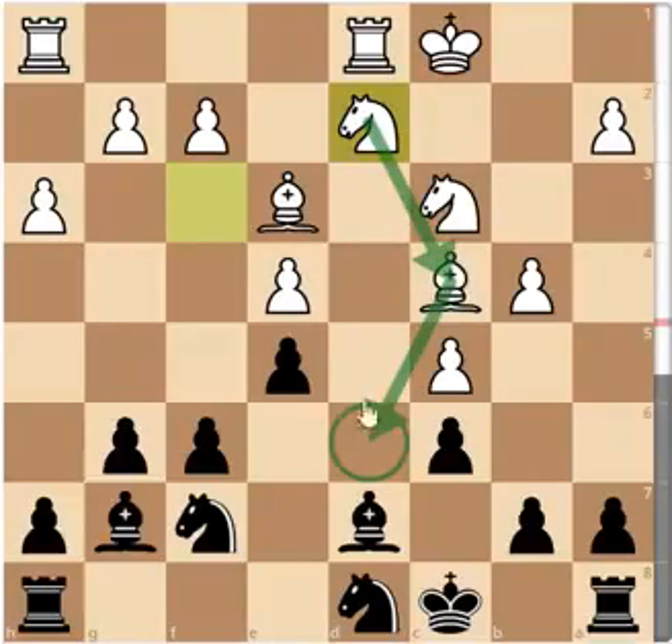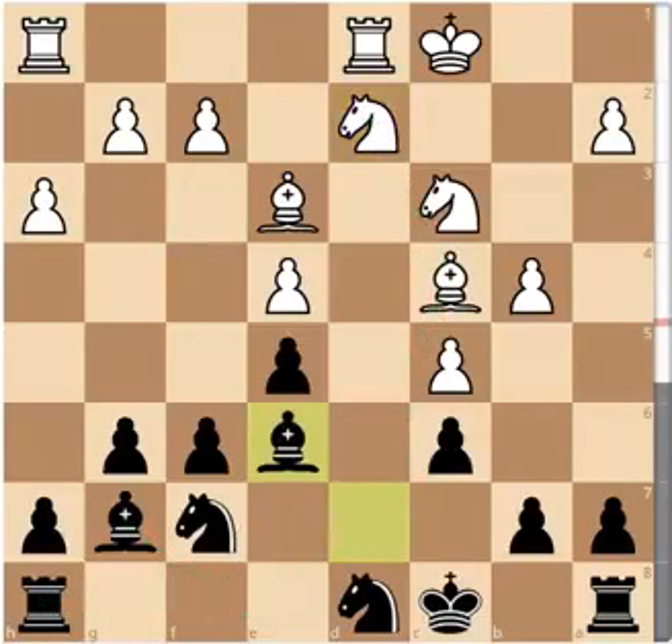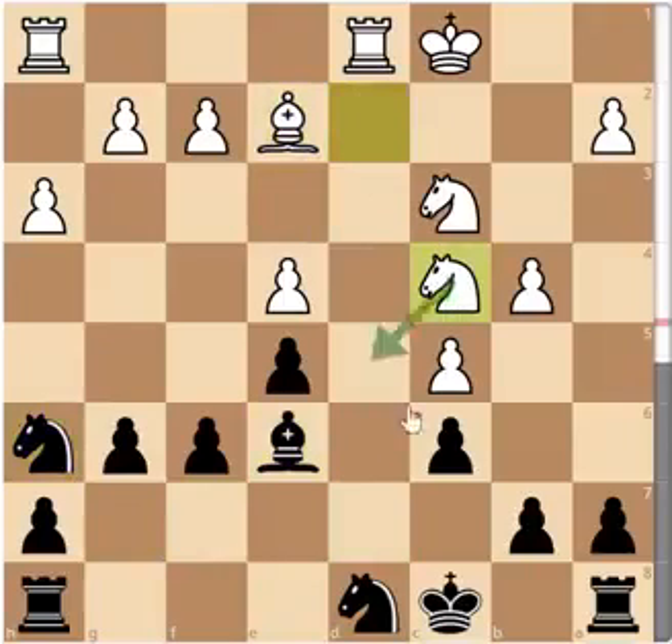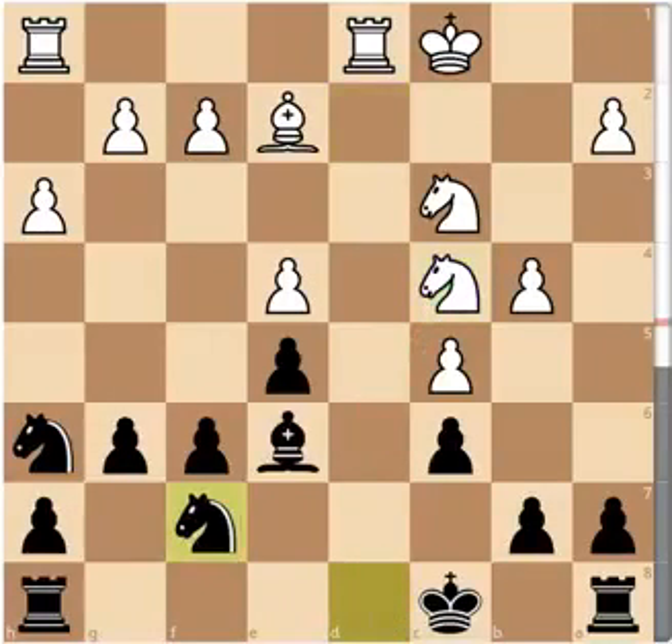Probably one of the best plans would be rook to e8 and then bishop to f8, looking at d6. Bishop to e6, challenging the bishop, bishop to e2, bishop h6, bishop takes, knight takes, Nc4 — looking at the d6 square. And if I were playing this position, I would immediately take — I would be too scared of Nd6. He played Nd to f7, controlling the square, a4. After Nd to f7, Karpov continued with a4, Kc7, b5, R8 to d8, b6 check, Kb8.